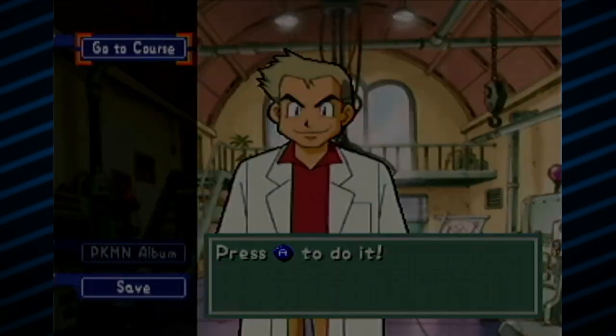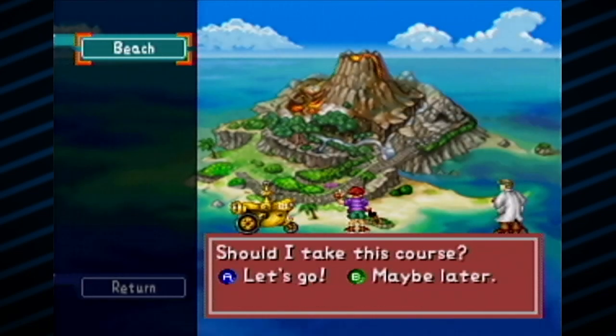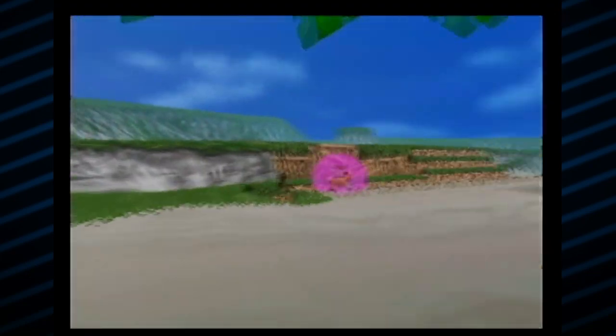I don't need to save yet. Let's just go right to the course. We only have one level right now - it is the beach. What a sunny beach, it looks great. I should get some awesome shots here. So we hop inside the Zero-One vehicle, head off to the beach, and we ride along this set path.